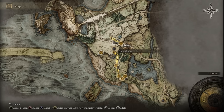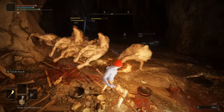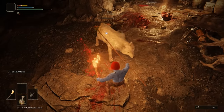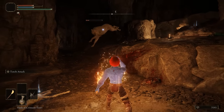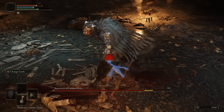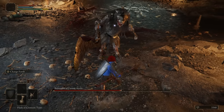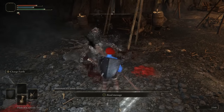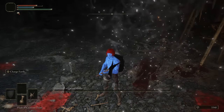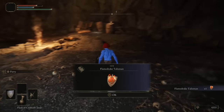The Groveside Cave is in Limgrave and there isn't too much to say about it — it's really short, with wolves as the only real enemies. The boss is a recycled enemy from very late-game areas, and your reward is the Flame Drake Talisman, not particularly exciting but kind of useful. The dungeon isn't offensive but hasn't got much going for it and there's no real reason to go here. Probably a 4.5 out of 10.